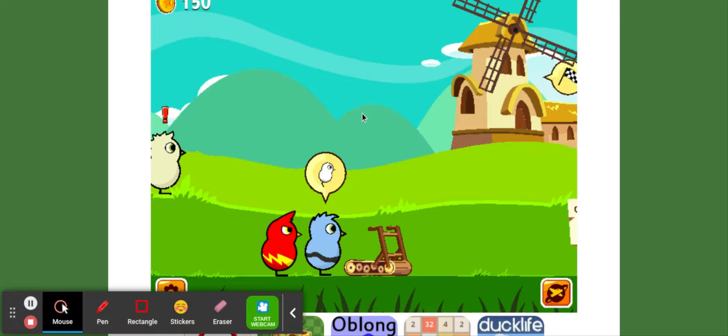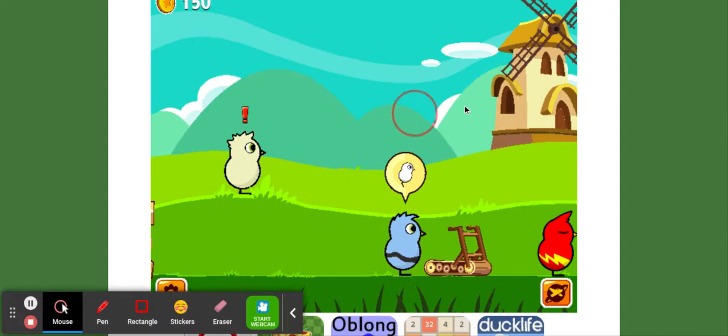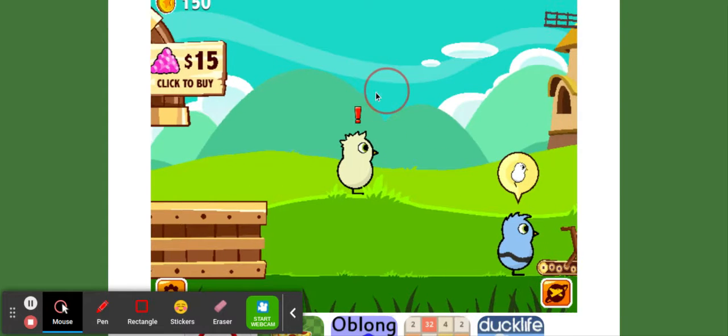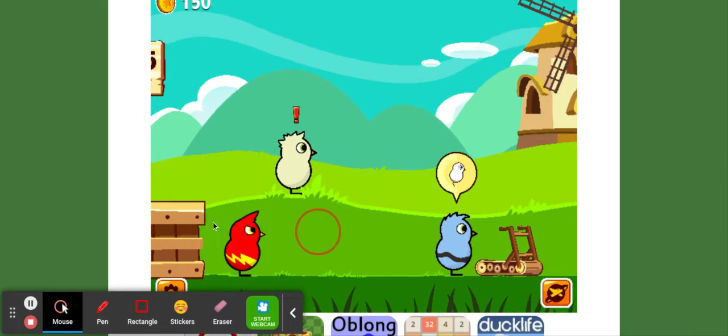Hey guys, ColtTheBolt here, and this is the second episode of the DuckLife 4 playthrough. In my last video, I made this little red dude with the yellow lightning bolt — Spike.